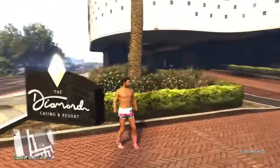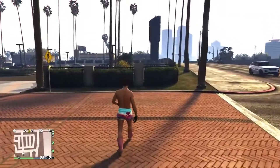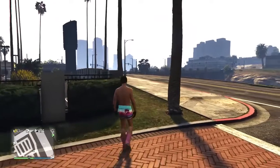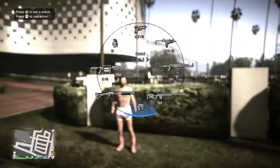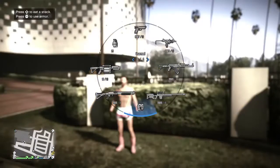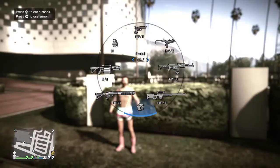I want to show the weapon wheel — we can now do snacks and weapons from the weapon wheel, which will save a ton of time, especially if you're in a battle and about to die. Let's go to the weapon wheel — press arrow up to eat a snack. His mouth is moving, health is full, so that does work.